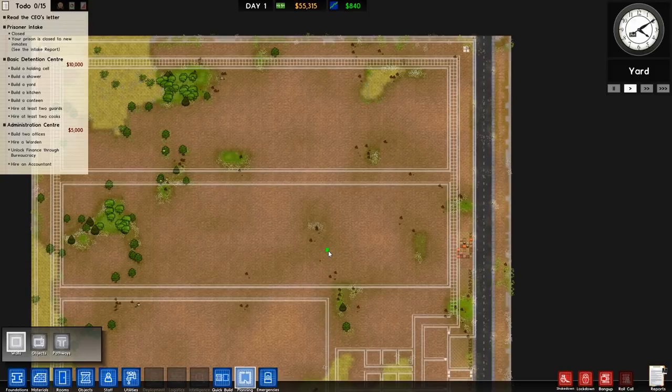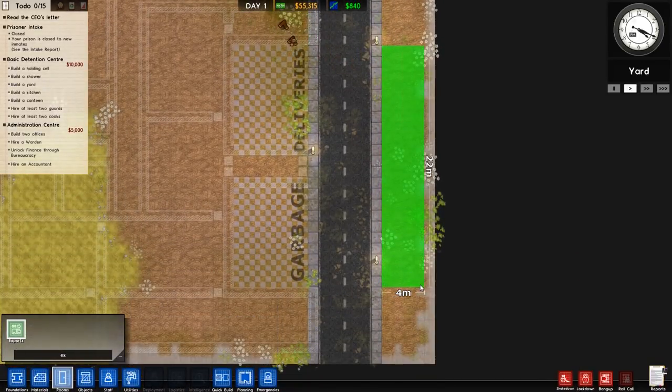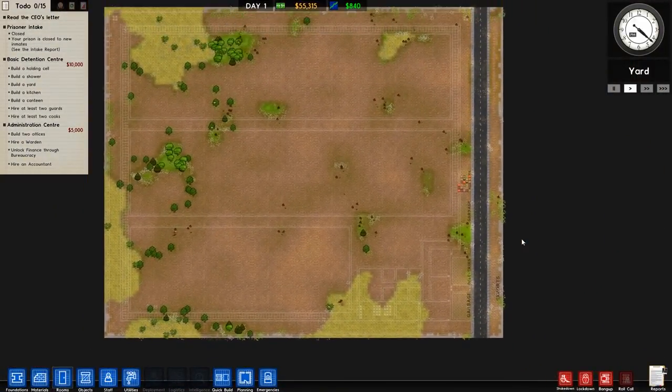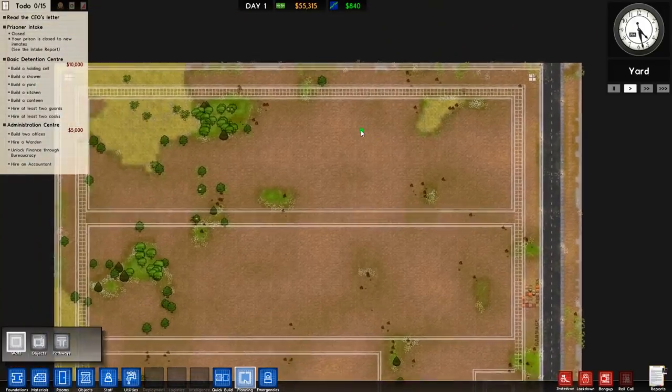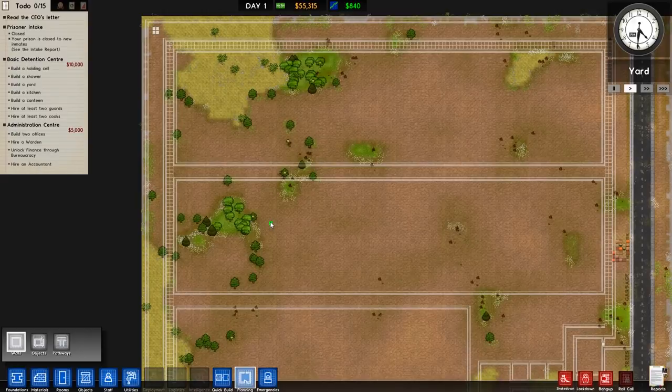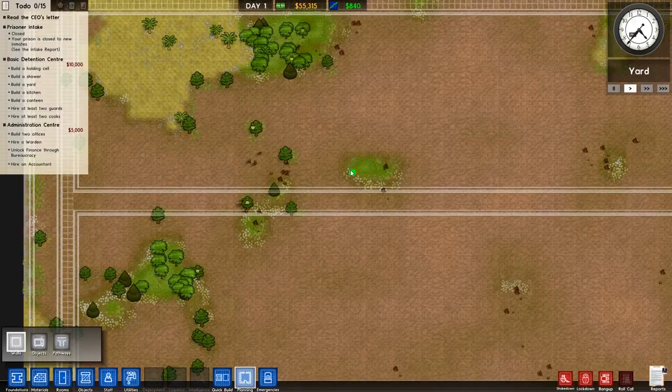There are the cell blocks. Let's work on the principle that we're going to build one first. But before that we need exports — I'll put exports just opposite on the other side of the road. Road gates, walls, and all that — we'll get to that, it's a future problem. Back to planning: the idea is to have almost everything in this building. Off the top of my head: we need cells, showers, a common room for entertainment, a kitchen and canteen to feed inmates, and a yard. That's all the needs done.